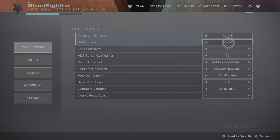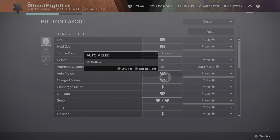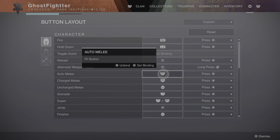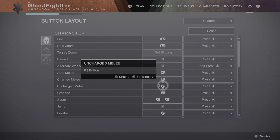You want to go to Controller, set the button layout to Custom, hit X on it, and come down to where it says Auto Melee and Charge Melee. Hit X on that and it'll set the binding to R1. Your charge melee is still R1 — you tap R1 like you've seen me do. Then come to Uncharged Melee and set that to R3.